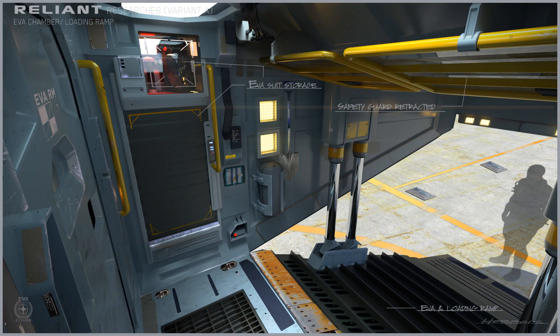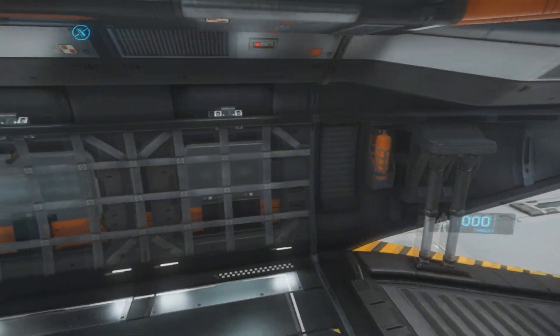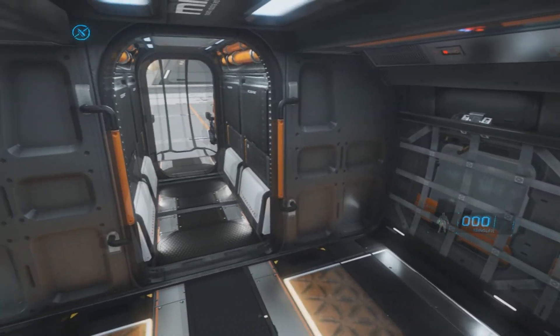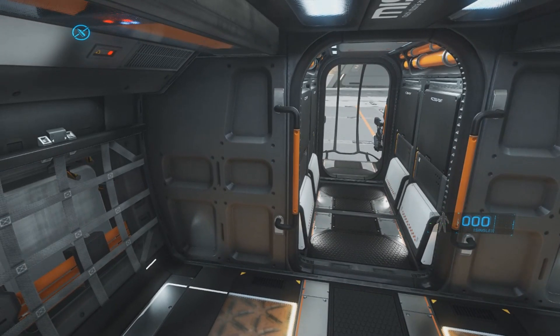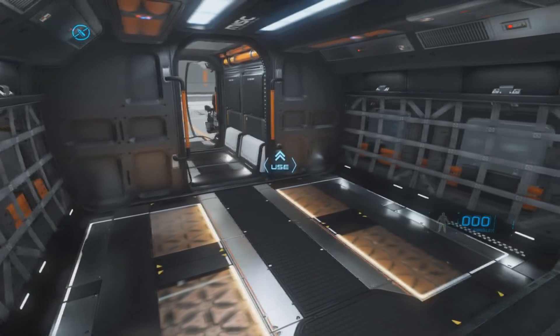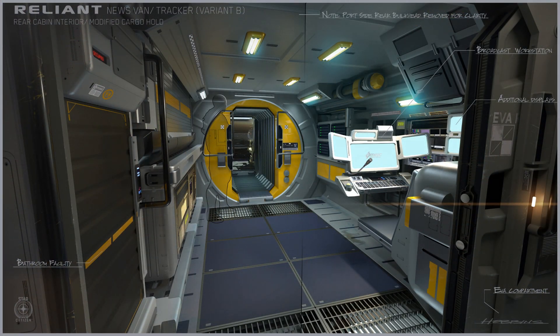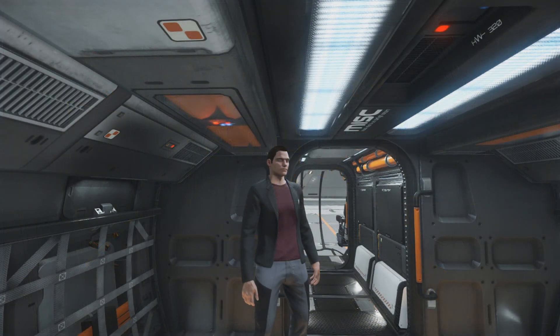However, the specialized EVA rooms featured in the concepts of both the Research and Skirmisher variants — the Sen Antana — do not make an appearance on the Core. It would seem that the cargo hold of the Core would have to be extended by at least a third of its length in order to accommodate that extra room. As far as the rest of the cargo hold, it appears that you would be hard pressed to find space for the specialized equipment featured on the other Reliant variants.